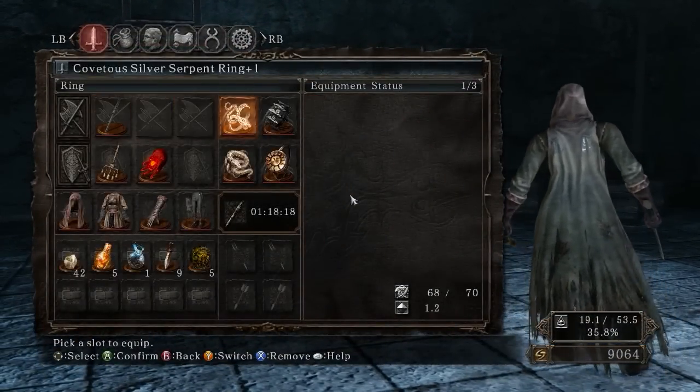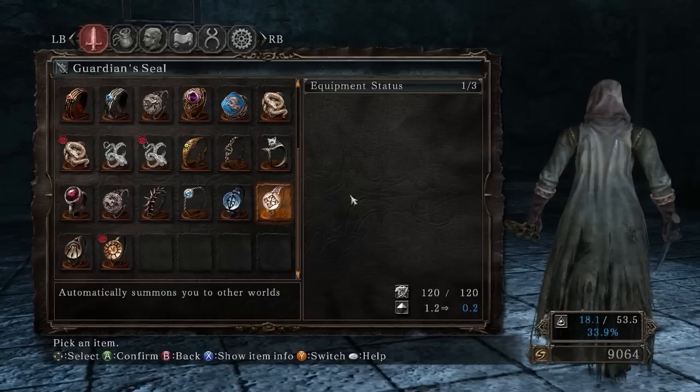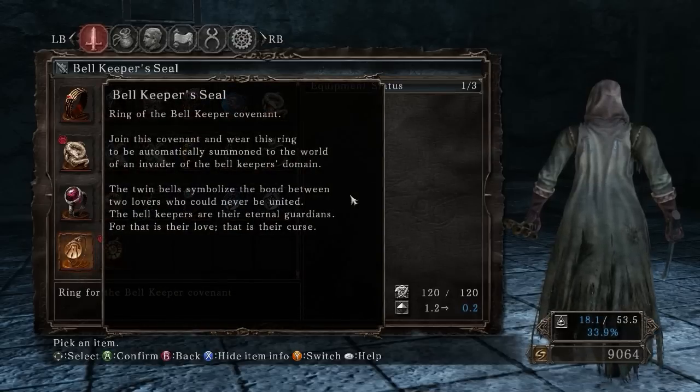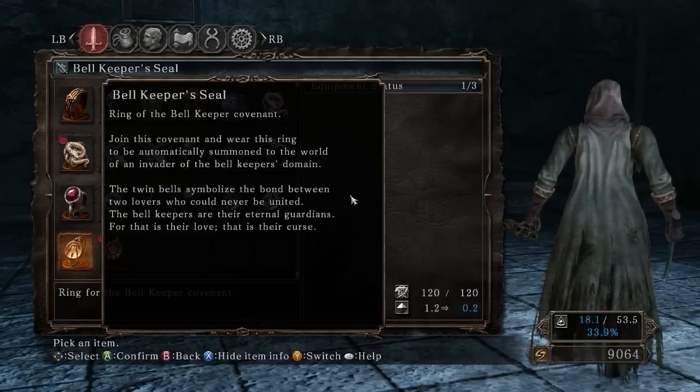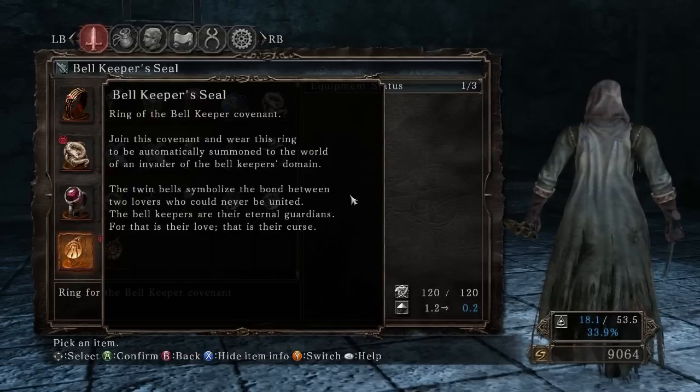We have a new ring — the Bellkeeper Seal, for the Bellkeeper Covenant. I don't believe it gives you any stats. 'Join this covenant and wear this ring to be automatically summoned to the world of an invader of the Bellkeeper's domain. The twin bells symbolize the bond between two lovers who can never be reunited. The Bellkeepers are their eternal guardians — that is their love, that is their cause.' One bell is for the prince, one is for the princess.